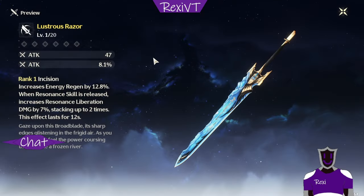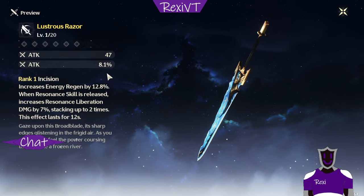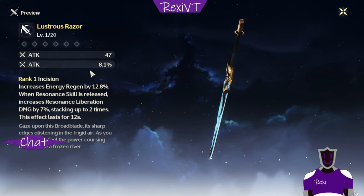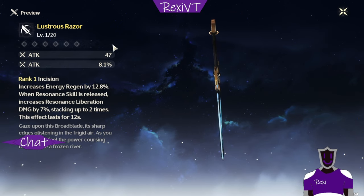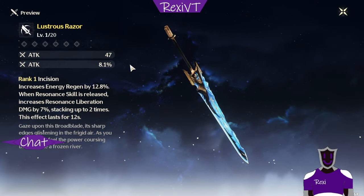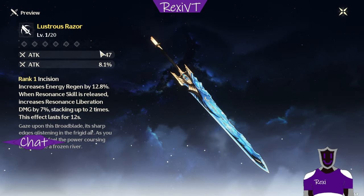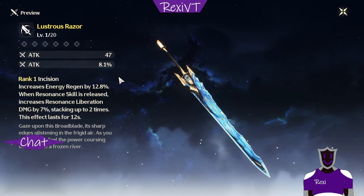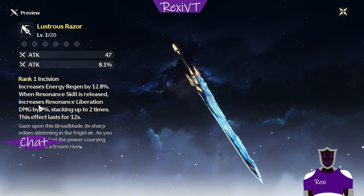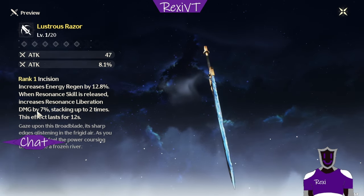Moving on to the broadblade — it actually only has attack as its substat, which is a big downside. It doesn't have crit, just an attack buff, which is kind of meh. But it has the same 47 base attack. Usually weapons with attack percentage as their substat have a lower base attack, but this also has 47. When the skill is used, it increases damage by 7% instead of 6%, and lasts 12 seconds instead of 10.